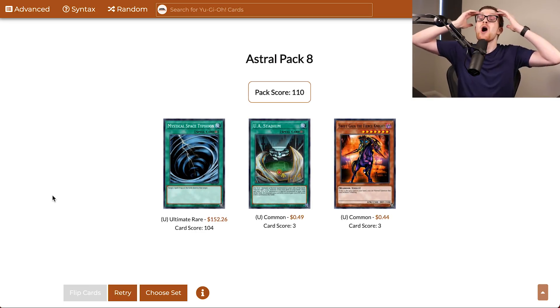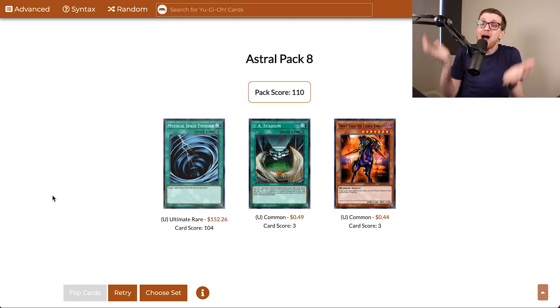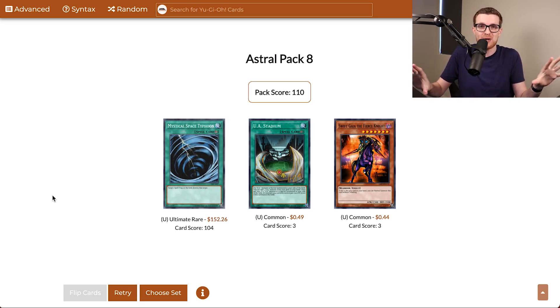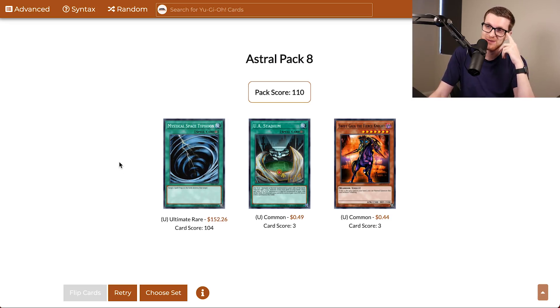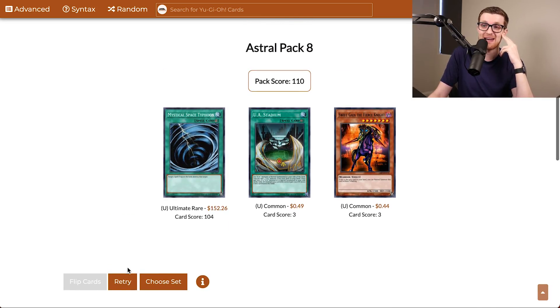No way! There's no way! How? Everyone's gonna think this is fake — especially because I got two Spell-Shattering Arrows last time. Editor, if you're watching this, don't cut this entire thing. This is all one segment. Unbelievable. Un-freaking-believable. Gage is going to lose it when he sees this. Mystical Space Typhoon — generic spell and trap removal, and we have one copy of it. That is unreal. We're gonna add that to the collection. Let's do our final pack. There's no way this will be an ultimate rare.